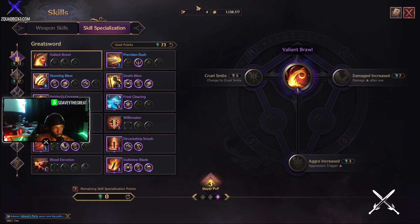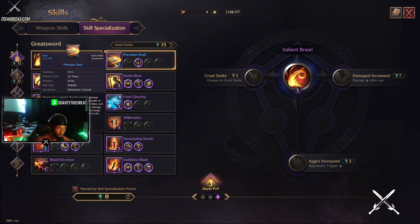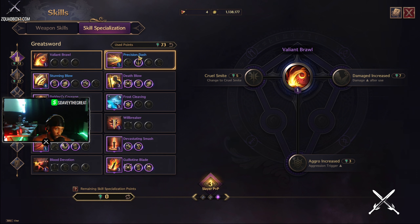Switching over to greatsword specializations: first we have Precision Dash. I only use Precision Dash for PvP because that's the only place I see it really useful. Everywhere else it's kind of annoying — it has a huge range so you can dash really far, but in PvE you can just run there. In PvP you can't just run there because the other person is running too, so you need something that gets you there faster than they can run, and Precision Dash will do that. I have the distance increase — increased range by 20% — that's it.